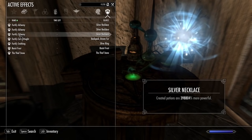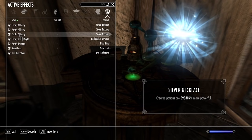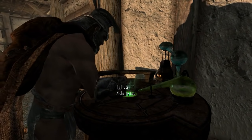It's about 1.2 million better for anything I craft as far as potions. So what we need to do is build ourselves some fortify smithing potions.